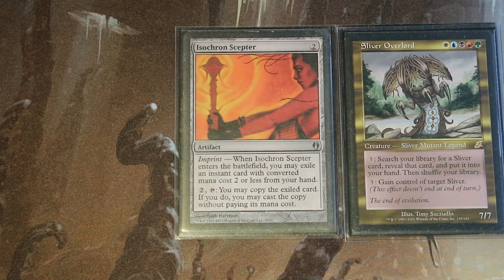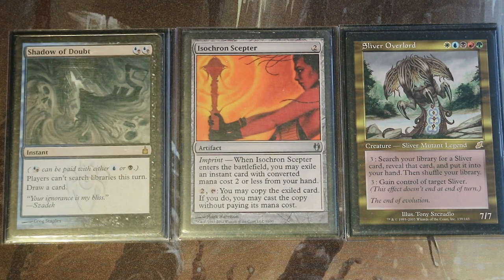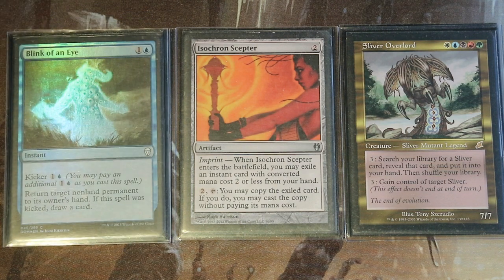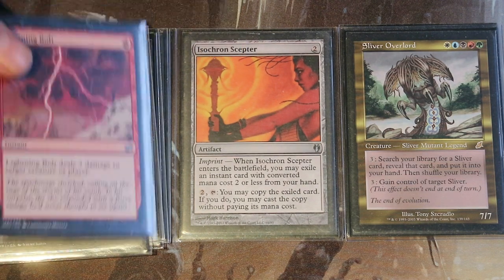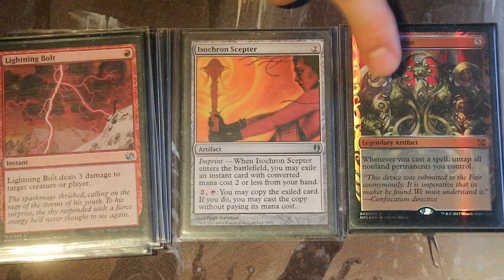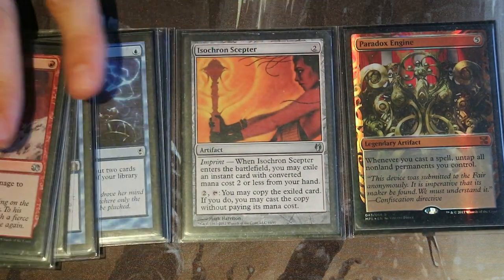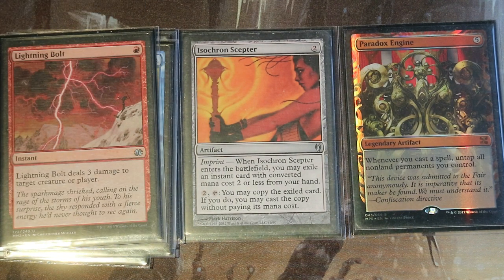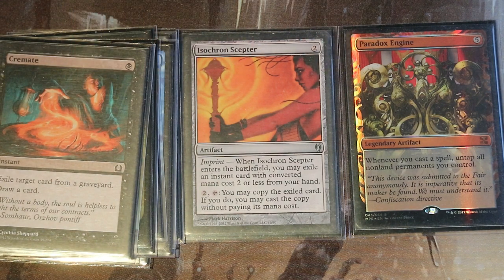This deck also becomes a really good control deck. We have all five color identities, and Isochron Scepter is a wincon inside this deck, but we could imprint any of the really amazing control cards that are instant speed CMC two or less and just control the board state. We do have Dramatic Reversal as the wincon, but we could imprint a lot of cool stuff. Also, if I imprint Lightning Bolt, we suddenly have infinite damage — so that's essentially a two-card combo. With a counterspell imprinted, opponents can't cast spells, or anything new gets counterspelled. You can draw your entire deck and potentially generate infinite mana.